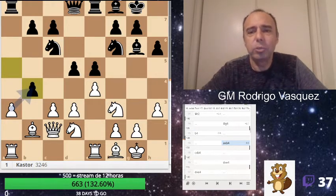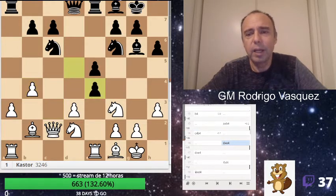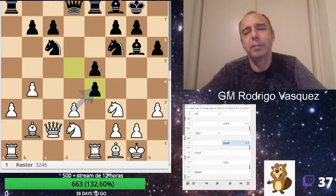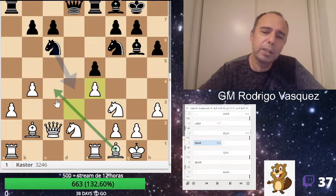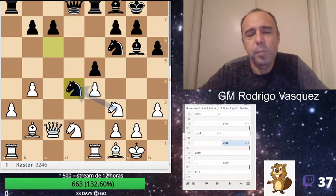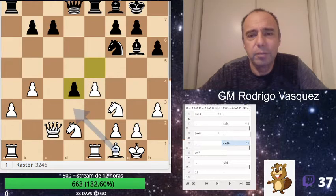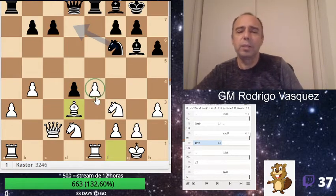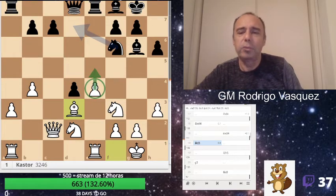ab4 and I took cb4. He took d4 — this is bad. Why is it bad? Because now I have this diagonal. He played Bishop d4, ed4, Bishop d3, reinforcing the e4 pawn. Okay, maybe e5 at some moment.